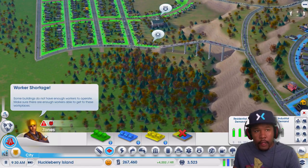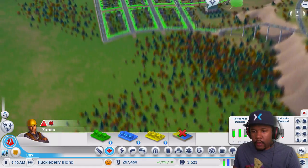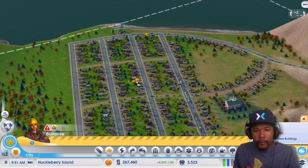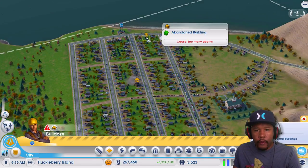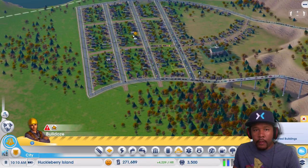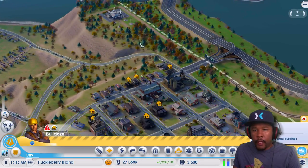I figured that would happen. So we're going to have to zone some more residential zones. They were upset we had no water, so they moved out. Oh, we have several abandoned buildings. How do we have so many abandoned buildings?